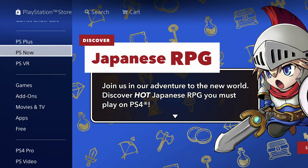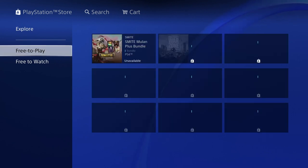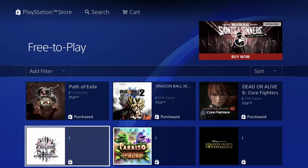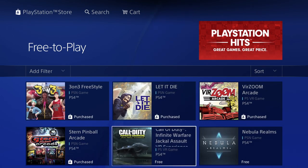On the right hand side we'll see all these options, so let's scroll down until we see 'Free.' Under Free, scroll to the right and you will see 'Free to Play,' which is our second option. Just press X right there and we're going to see a ton of games. Then we have Call of Duty — this is a battle royale game.